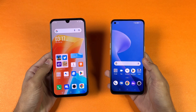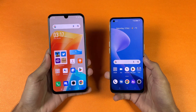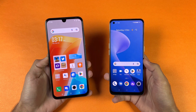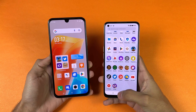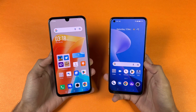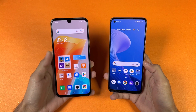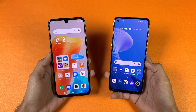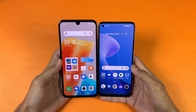Now let's talk about the display. On the Infinix we have a 6.7 inch Full HD+ AMOLED display at 90Hz refresh rate, while on the Realme we have a 6.4 inch Full HD+ AMOLED with 90Hz refresh rate as well. The difference is that the Realme 9 4G has a punch hole versus a U-shaped notch on the Infinix, and inside that U-shaped notch on the Infinix we have a 60 megapixel OIS selfie camera. The bottom chin is smaller on the 020.